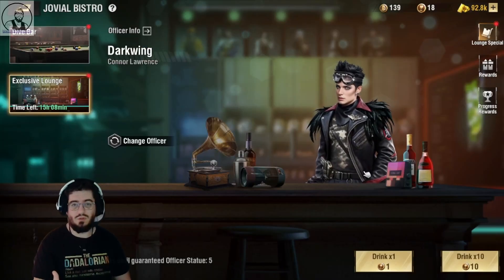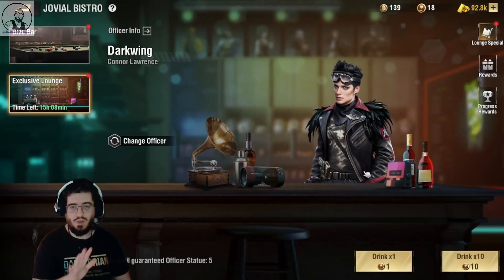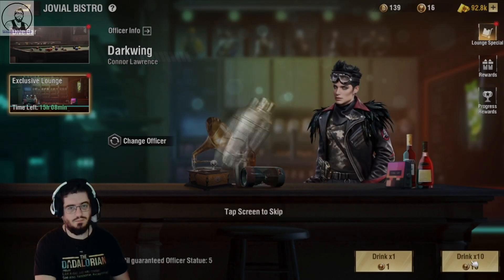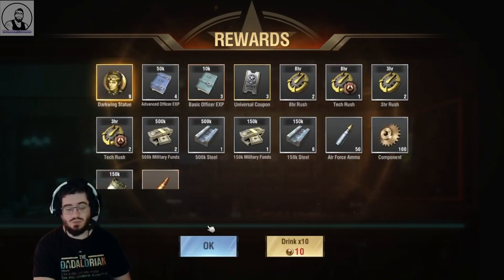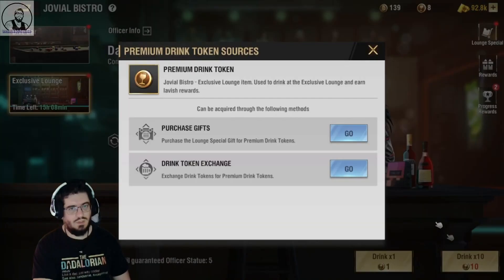Now, obviously, this is being done on the last day of the event, so I've done my five free drinks. We'll just have a quick look and see what we get. Nine statues — that's not too bad. Now we can get our conversion.